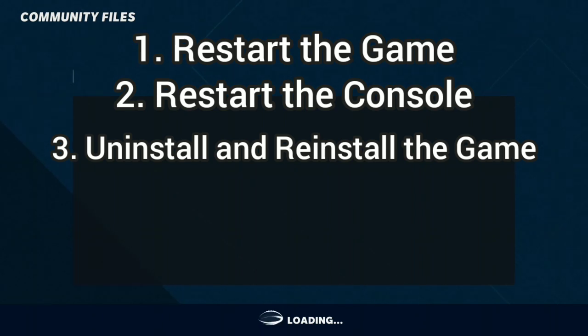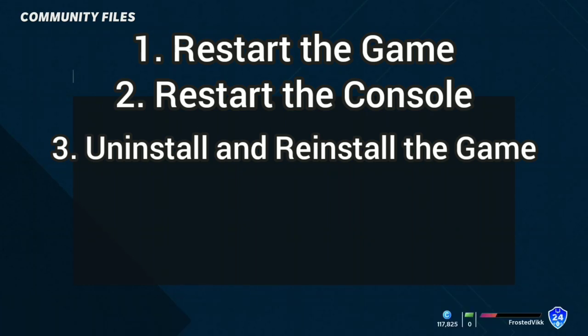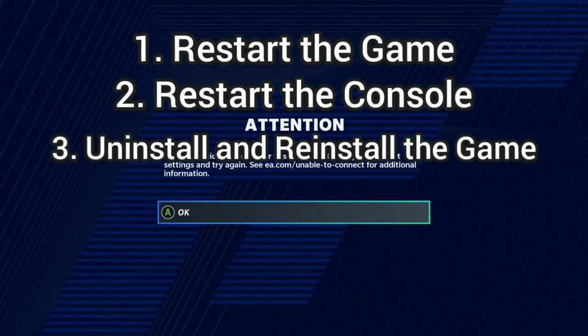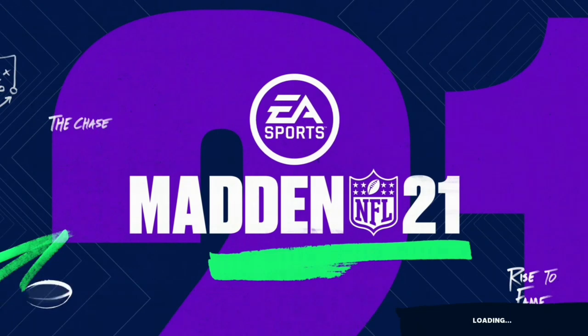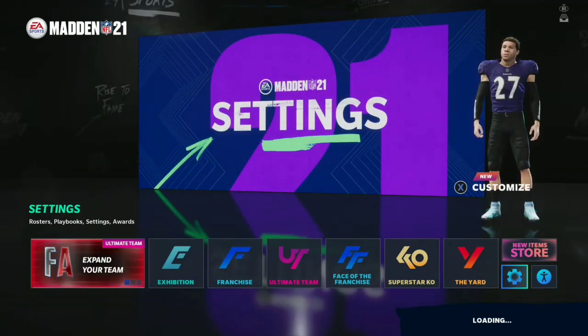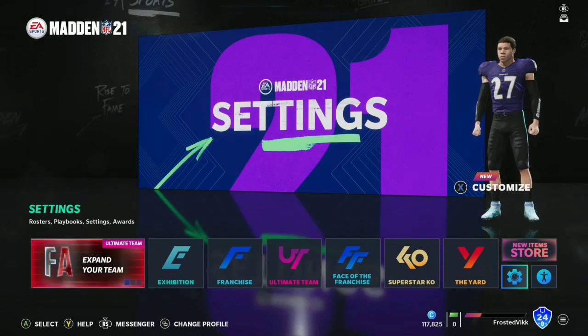If that still doesn't work, you have to uninstall the game, reinstall the game, then restart your console — because EA just sucks at making literally everything. That's how it has to be. This works on both Xbox and PlayStation — that's how you fix the connectivity issues. Some people have an easier time, some people don't.